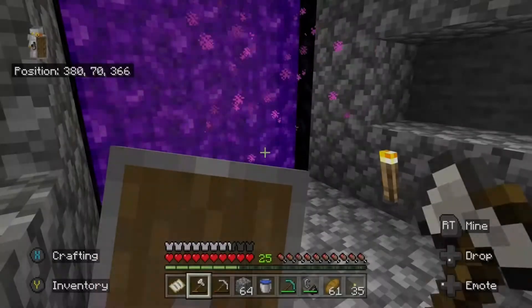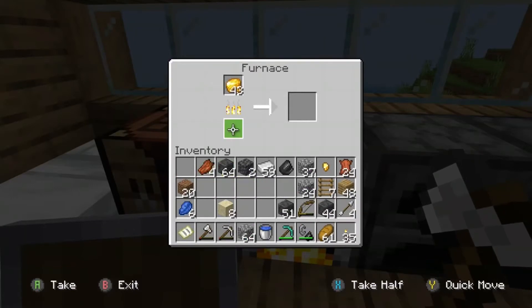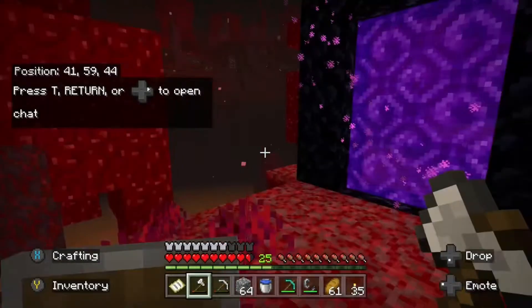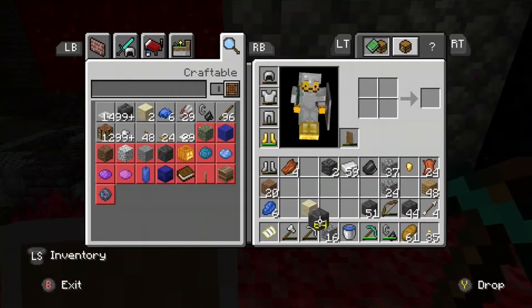When my sword broke, I decided — hey, this is a good idea to go back in. But before I went in, I decided to make some gold boots. I also made a little cobblestone shack around my portal so no mobs could get in.